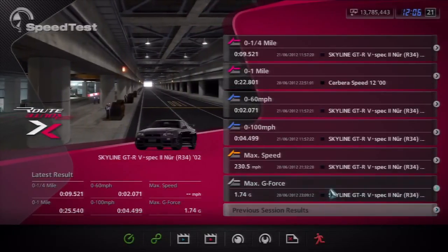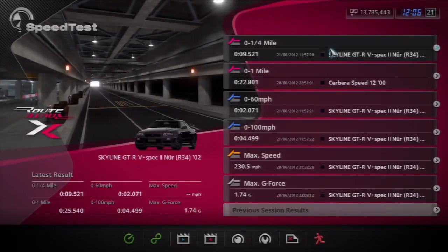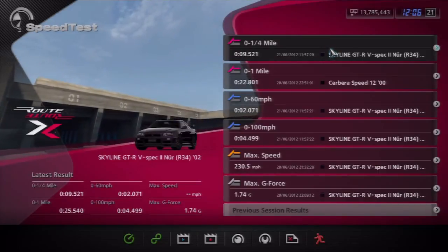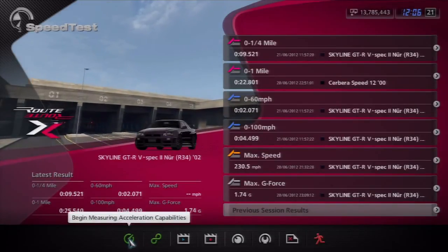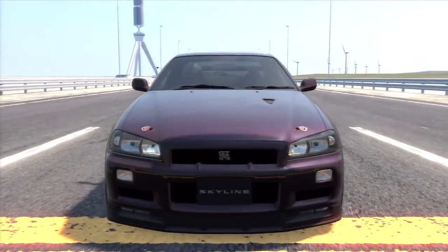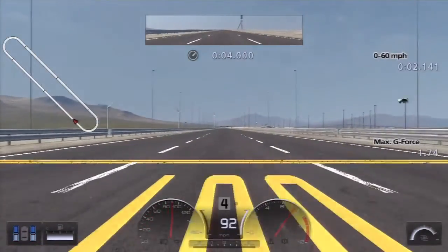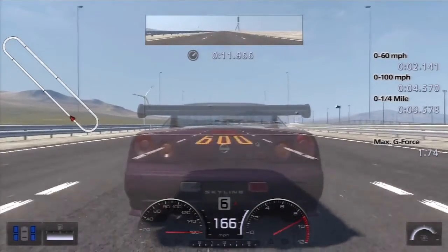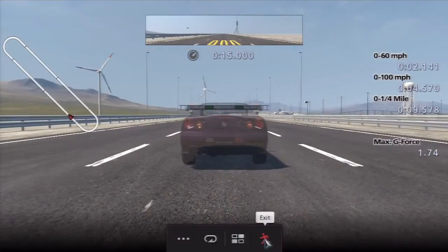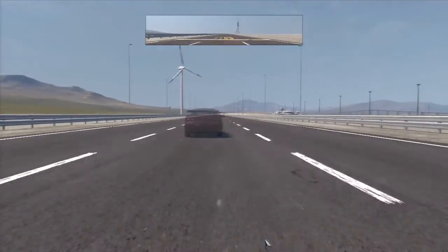My last time was a 9.521. People can get up to 9.3 seconds, but that's because their car has almost 20 more horsepower than me, which is a huge difference. Every single run is different — I messed up the shifting at the start so my last run was faster than this. I'm going to exit because my car tops out at 171 miles an hour, so I'll quit and start again.